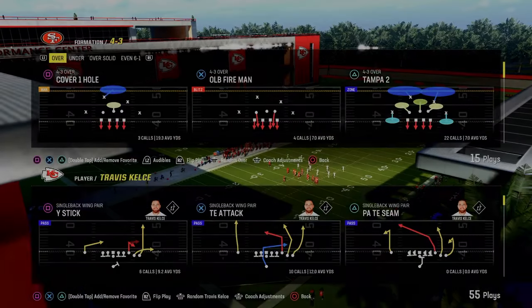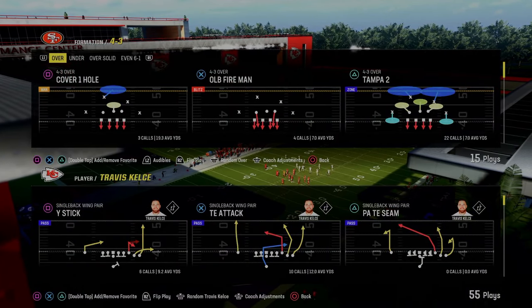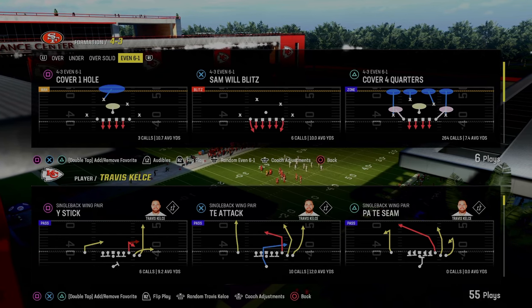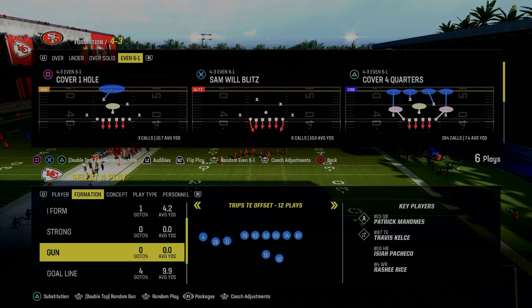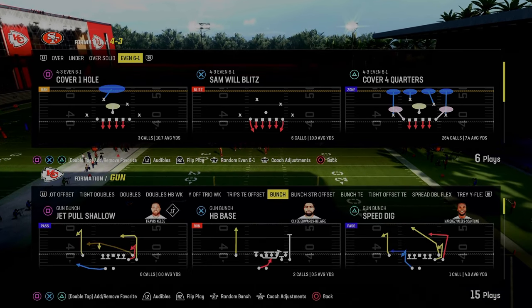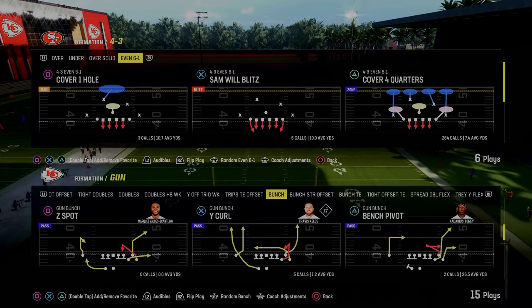Today's video we're going to be showing you how to utilize 4-3 Even 6-1 to slow down the most popular offensive formation in Madden for really the last ever, and that is the Gun Bunch formation. We're going to show you how to use 6-1 to stop Gun Bunch in this video.